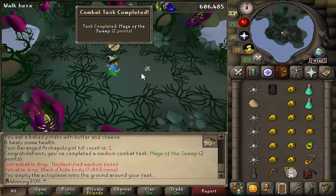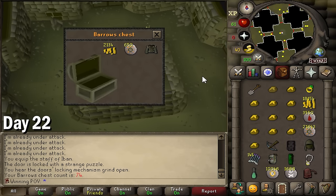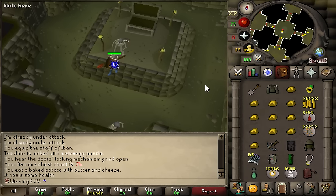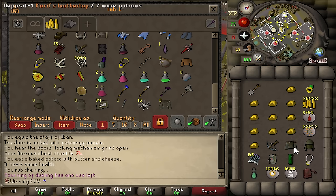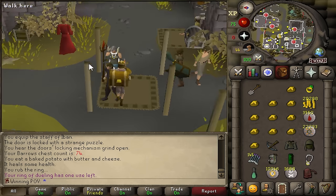All right, we're good. We can go back to Barrows. No way — oh my God. That is such a huge upgrade. I didn't even need this now. I can't believe that I get a Karil's leather top before I actually get tank legs or a tank helmet.